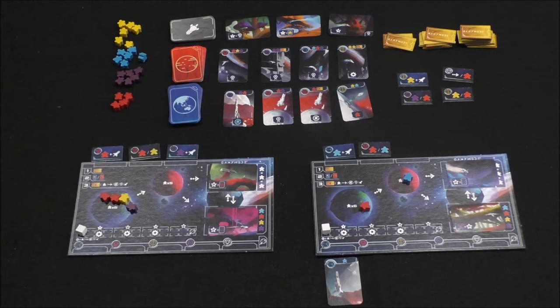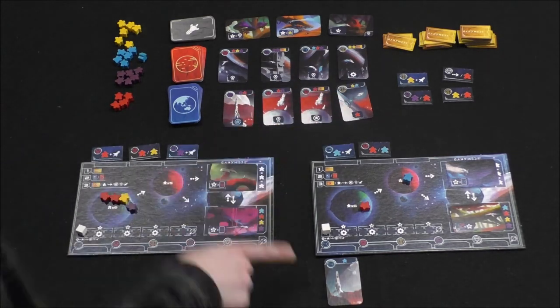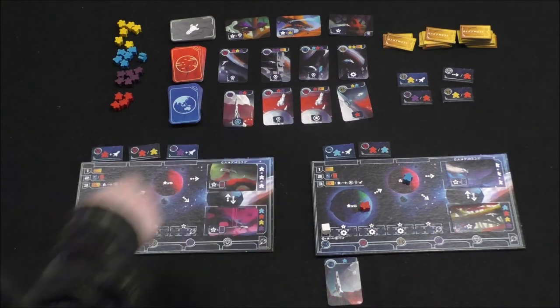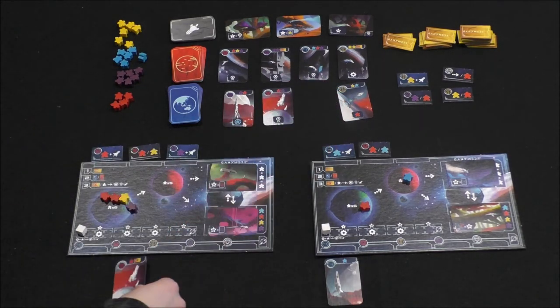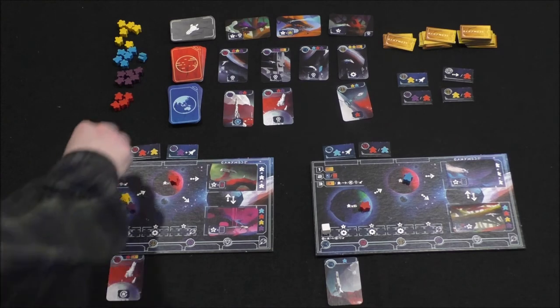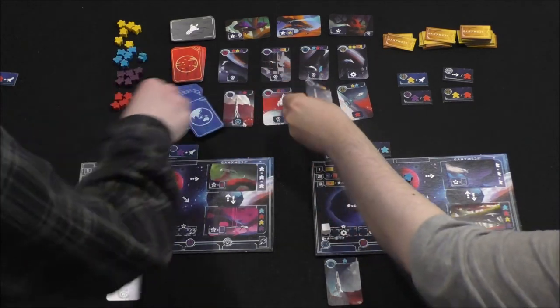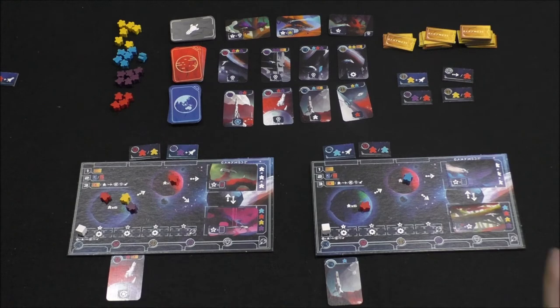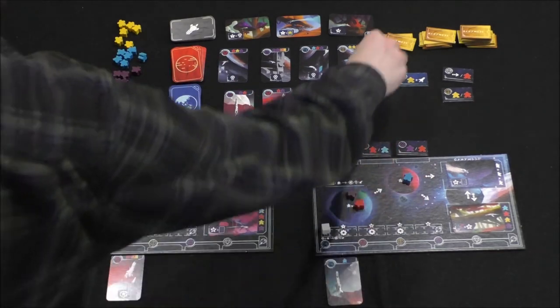I'm going to take this Earth card — it's red — and discard one of my settler tiles, so I can get the action. Some of these cards have bonus actions on the bottom for when you move meeples. What I'll do is take this one, move a red meeple up to Mars, and discard one of my settler tiles. That tile gets removed, a new card comes out. It's your turn — I'll take this purple tile and place a purple on Earth.